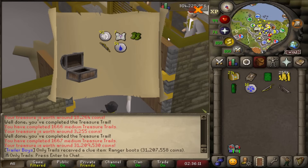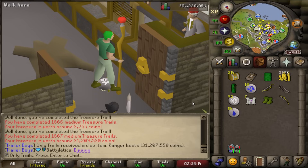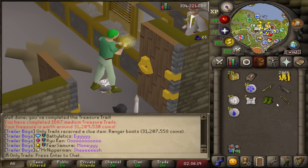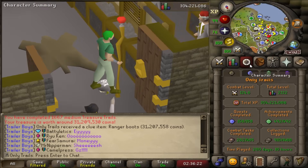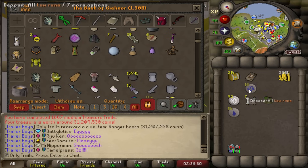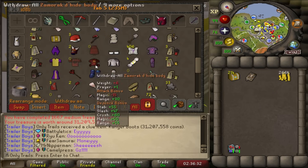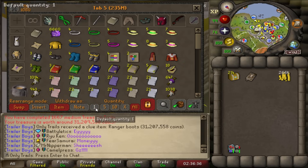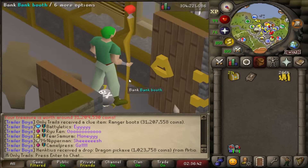Another pair of rangers! That's beautiful — bond money for the other accounts. My ranger boot luck is ridiculous; I am very much under expected drop rate on rangers per medium clue opened. We have three in the bank already. So that's about 70 mil in bond money. No back-to-back rangers, but we do get a master clue. Pretty nice.